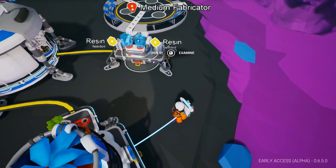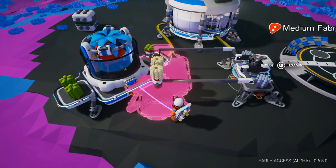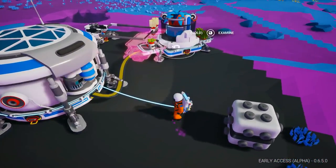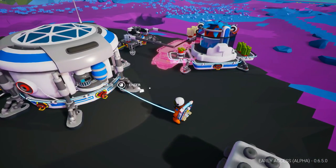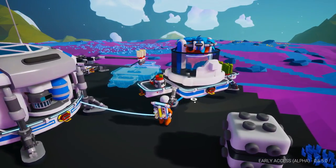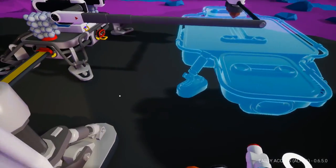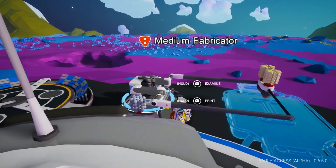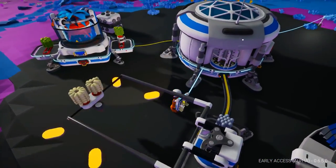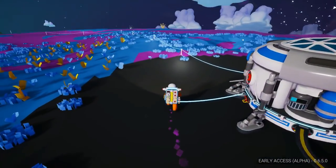Yeah, I'm going to have to move this research station. I don't know if this will interrupt the researching too much. What we need to do is unconnect it from the power — now we should get a blue circle at the bottom telling us we can lift it up — and now just reconnect it to the power. That will pick up the research right where we left off. Now we can build another platform.